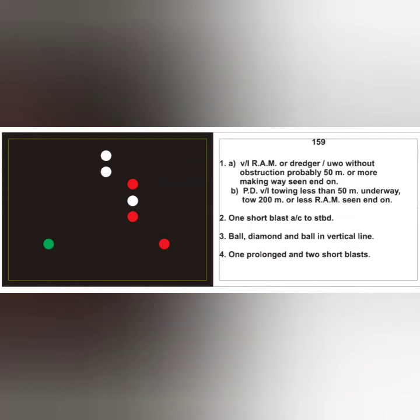The next card gives two possibilities. One: a RAM vessel or dredger involved in underwater operation without obstruction — two masthead lights indicate 50 meters or more in length, making way. Second possibility: the two masthead lights are in a vertical line indicating a towing vessel less than 50 meters, underway, with two masthead lights confirming the length of tow is 200 meters or less. In both possibilities, action is one short blast, alter course to starboard. Day signal: ball, diamond, ball in a vertical line. RV sound signal: standard hampered vessel signal.